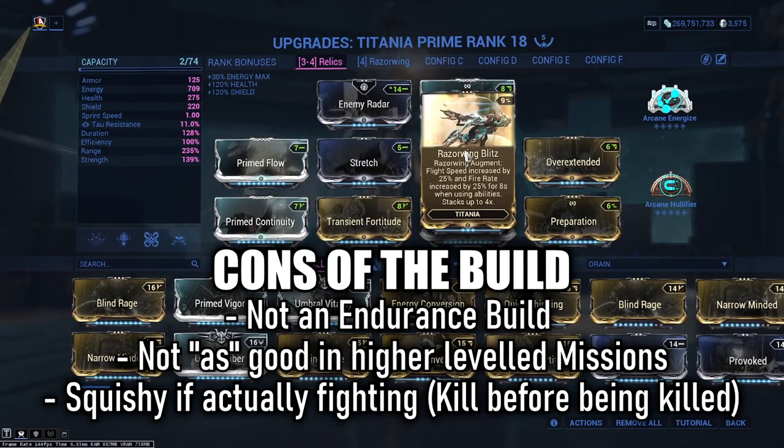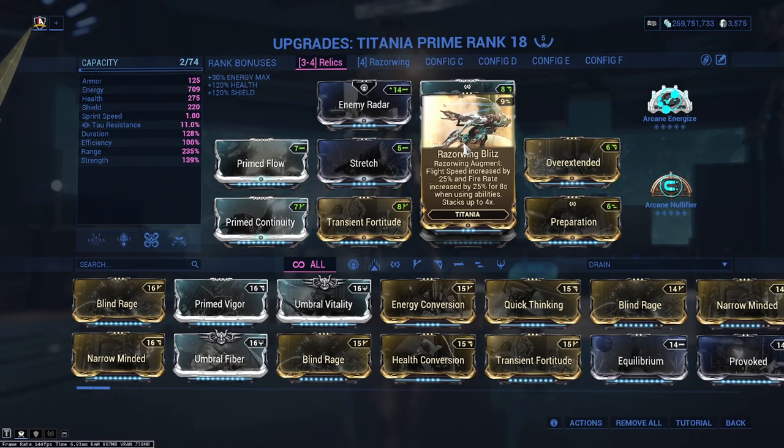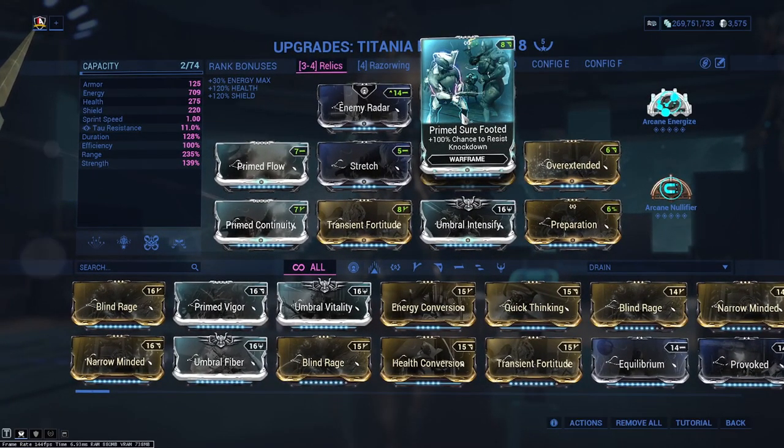Razorwing Blitz is an augment that you don't necessarily need — you can start off without it. Titania can go very, very quick and she can end up speeding into walls, which can be really hard to control. So don't feel like this is a necessity. We're mostly using it for the flight speed. If you do find yourself hitting into walls, use Sprint Surge footage to help you out.